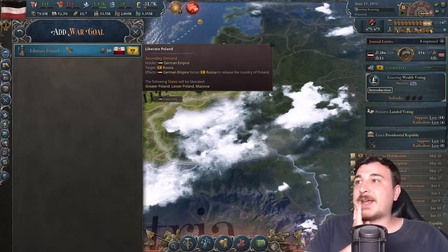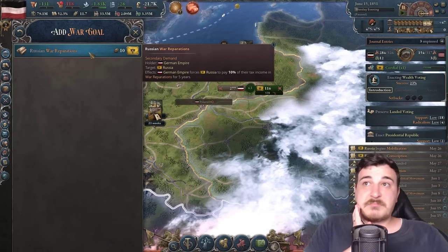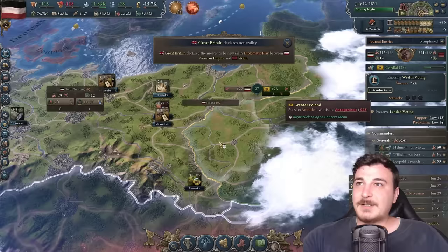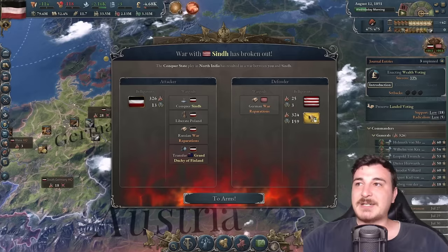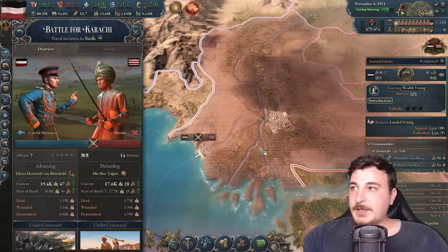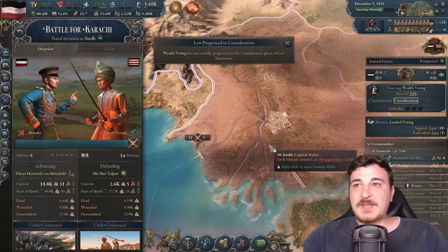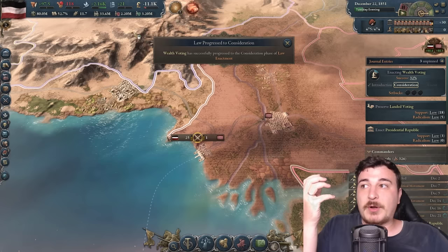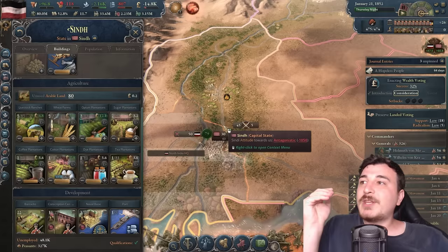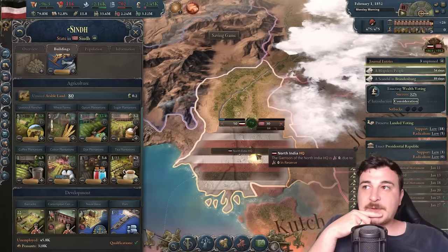Russia is supporting Sind — sounds like we need to liberate some countries. We're adding liberate Poland, war reparations, and transfer of Finland as war goals. Russia should know better than to mess with me. We launch the war — Russia's in it but added no war goals for themselves. Naval invasion over here and we crush the Sindhi forces — no match for my skirmishers. This province produces dyes, sugars, cotton, coffee, and opium — all the essential stuff we need.